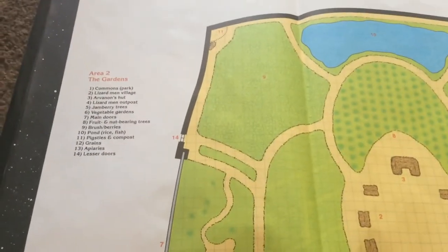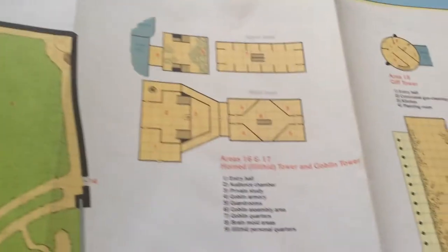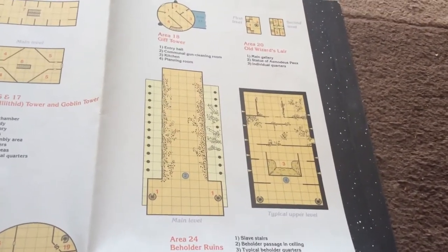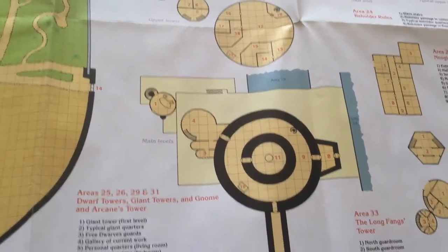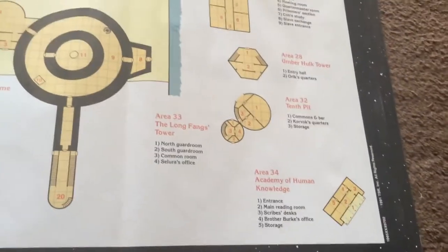Before I get into the second book, I'm going to show you this map which tells you more detail about who's and where. This is the garden, and here's the Illithid and the Goblin Tower. There's the Beholder Ruins, the Gift Tower, and the Old Wizard's Lair. The Dwarf Towers, Giant Towers, the Gnome and Arcane Towers. The Longfang's Tower, the Umberhulk Tower, the Nyogi Tower, and the Academy of Human Knowledge.